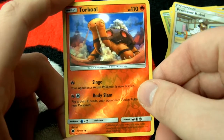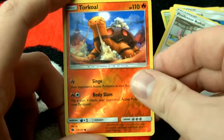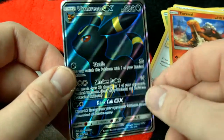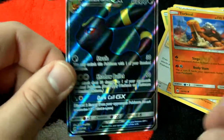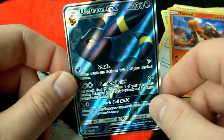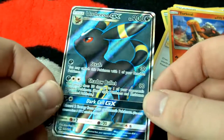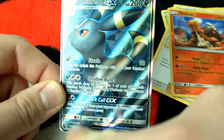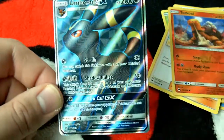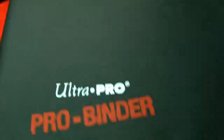We have a reverse holo of Torkoal. And now the ultra rare, which is a really nice card it looks like — it's an Umbreon GX. And I think this is the full art variety. It is not a secret rare. I don't know if there's been a full art in this set, but I think this is a full art because the art goes all the way down to here.